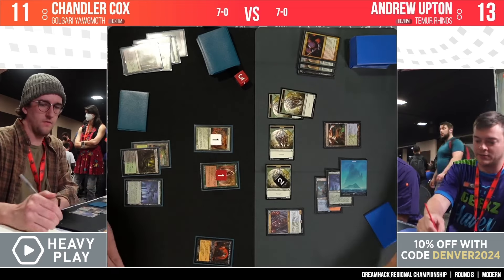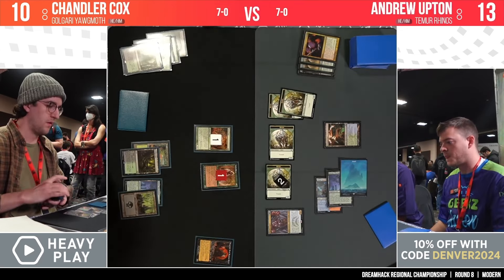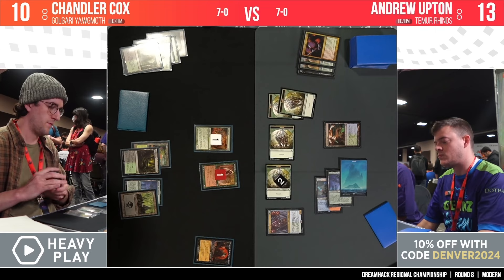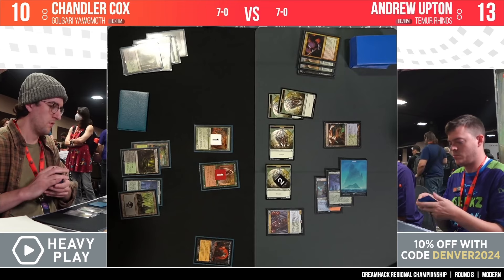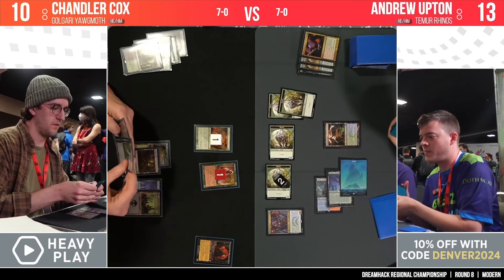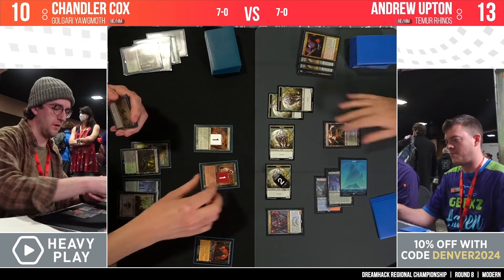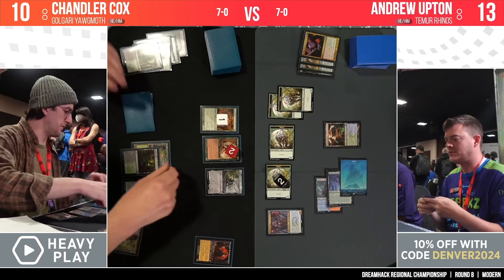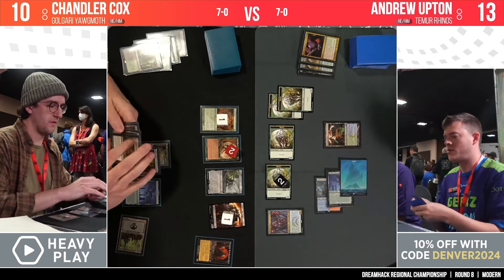A second undying creature ends the game, yes — because if you've got two undying creatures, a Blood Artist, and a Yog-Moth, you can sacrifice each undying creature one off the other, put the minus one/minus one counter on the one you didn't sacrifice, and go off that way. Chandler needs something, facing down 14 power of rhinos on the other side of the battlefield. He has a lot of cards in hand, but a lot of them didn't do very much right now. There's an Orcish Bowmasters — that's a lot of bodies to get value out of with Yog-Moth, and the Blood Artist means a lot of extra life.